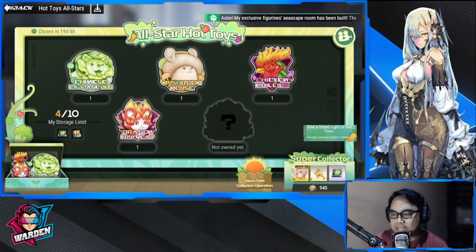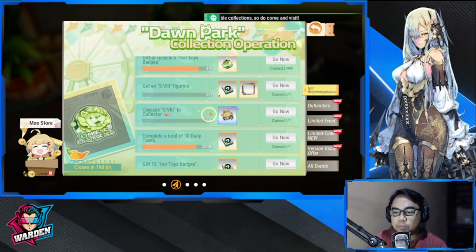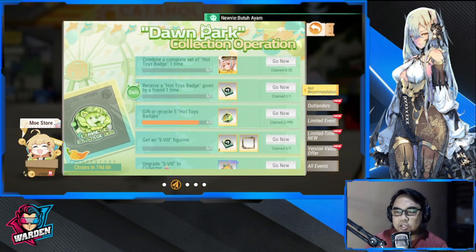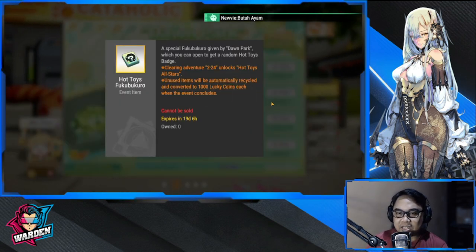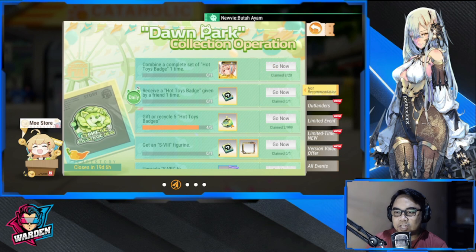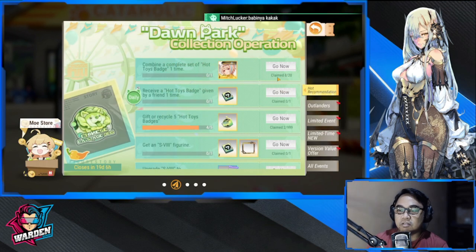If you want to earn more badges, go to the Dawn Park Collection Operation. I've been working on this — it will generate extra badges. It also generates a selector badge, which is great because you get to choose the specific missing badge that you need.